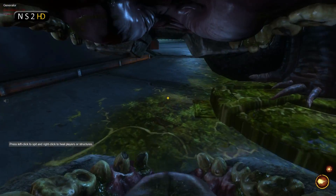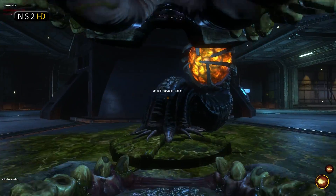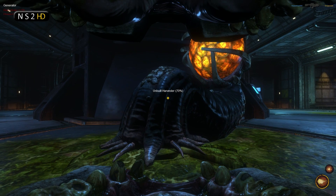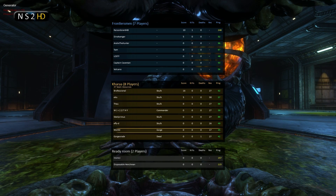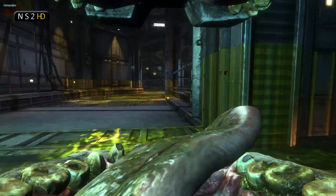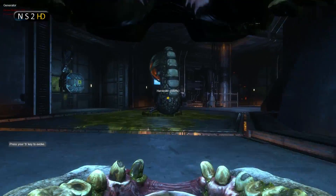It was much faster than what you'd be able to do if you were just the commander infesting in. I'm also holding E on the harvester to make it build faster — that's important to note as well. So that node has gone up significantly faster than it otherwise could, and Worthy is trying to bring the infestation over now.